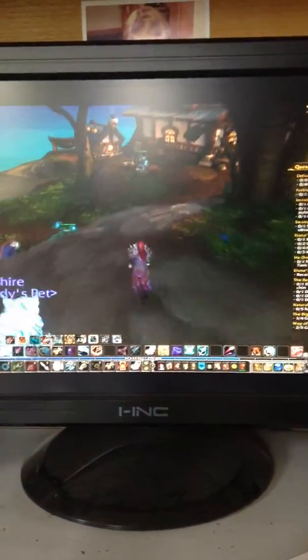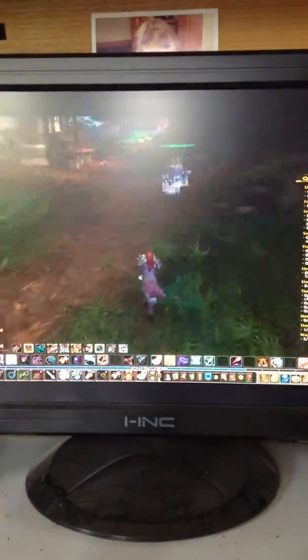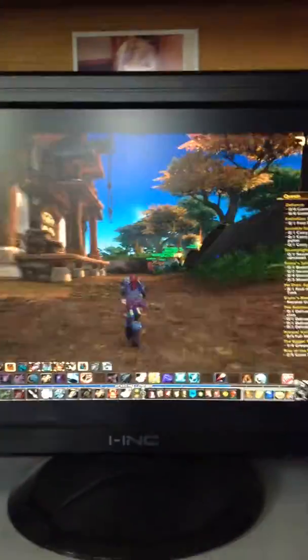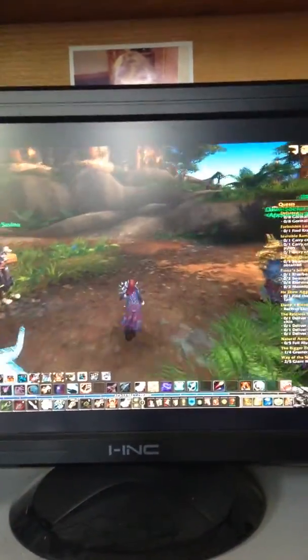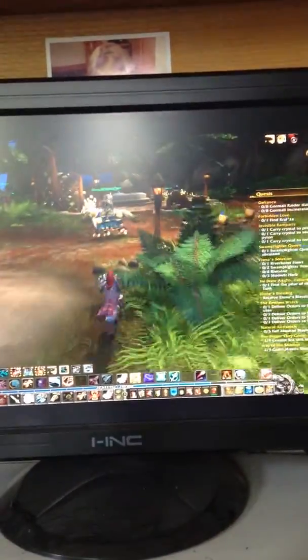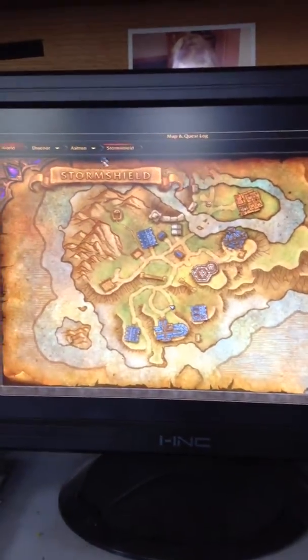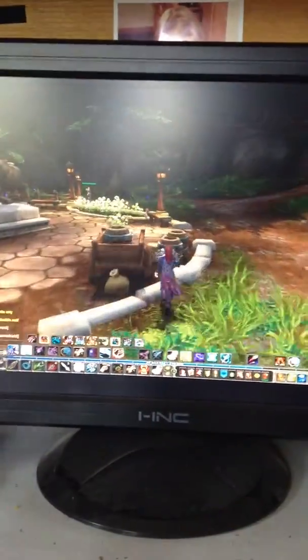If you guys want, I will try to do a Minecraft video like this — I don't know if I'll be able to though. Here's a good example of a saber tooth. Over here you just have a bunch of vendors, and in here I think this is an inn. This is Storm Shield — it's kind of like Stormwind, which is what gets me confused.